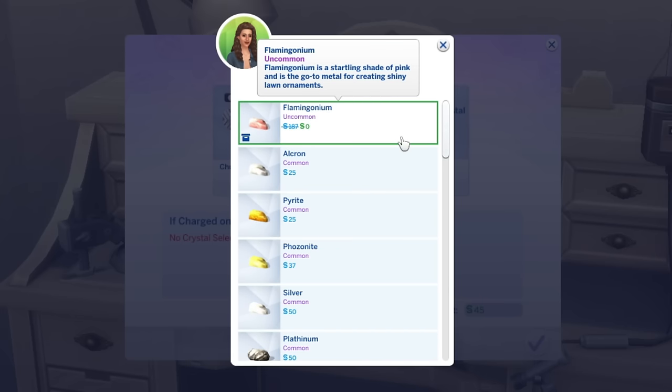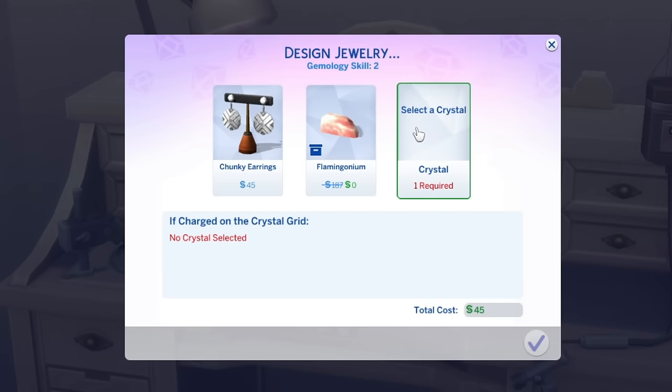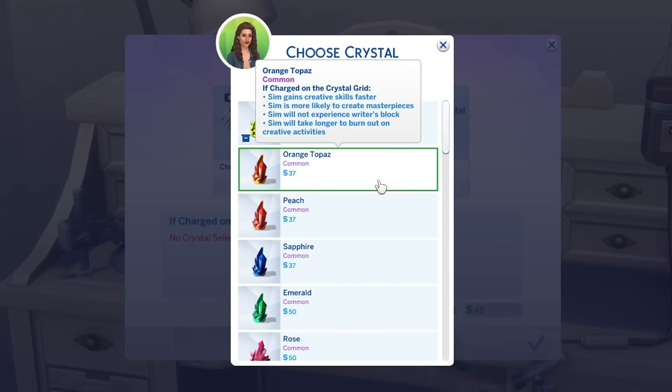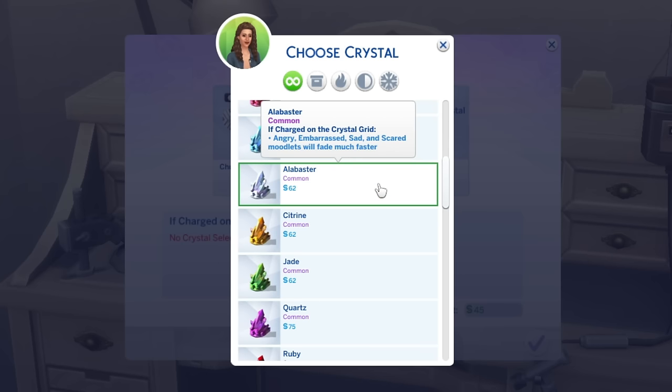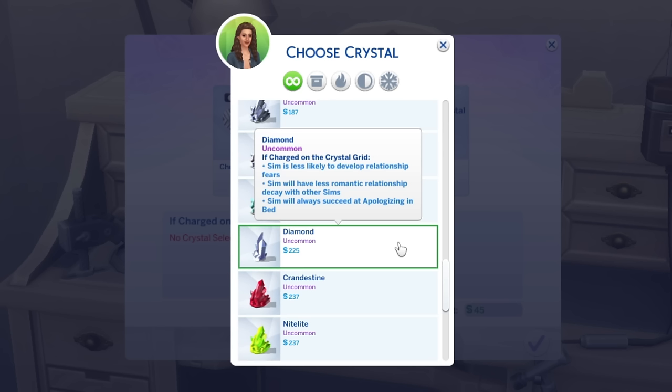Flamingonium — a startling shade of pink and the go-to metal for creating shiny lawn ornaments. Some metals cannot be purchased; you have to have actually collected them in your game. For the crystal, I can choose one with certain benefits. Alabaster: angry, embarrassed, sad, and scared moodlets will fade much faster. Simonite: Sims gain work or school performance faster and can complete homework faster — I'm making these for all my children! Diamond: Sims are less likely to develop relationship fears, will have less romantic relationship decay, and will always succeed at apologizing. Let's do diamond! You have to charge them on the crystal grid for the benefits to work. It's going to cost 270 simoleons.